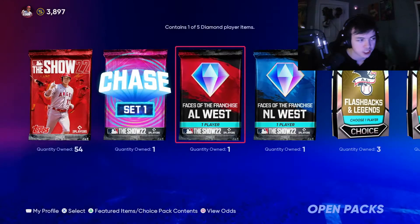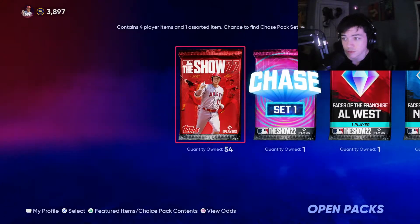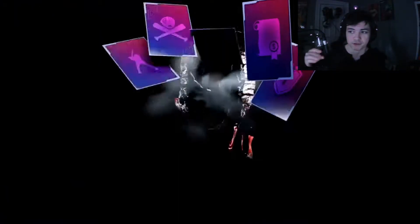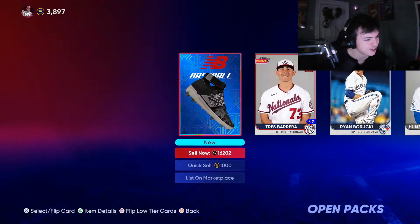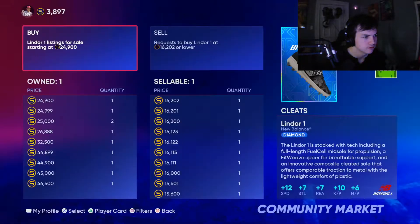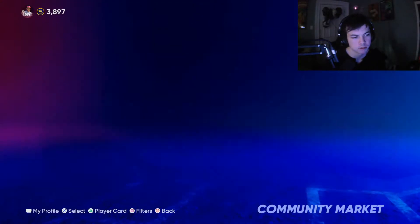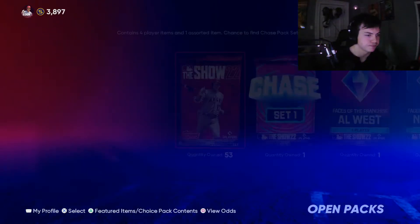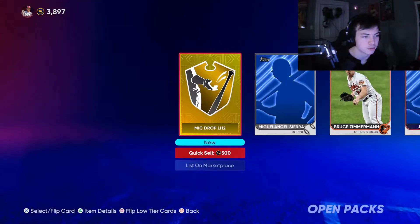54 packs and Chase Packs — if you don't know, you have a 50% chance of pulling a diamond, which is really good. Packs have been pretty good for me so far. We start with a diamond equipment that goes for 16k — that's pretty damn good actually. I'll put it up for 24,000 and see if it sells. On the first pack we already pulled a diamond — it was diamond equipment, but still pretty damn good.